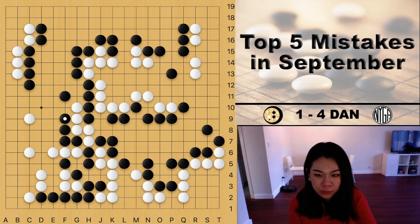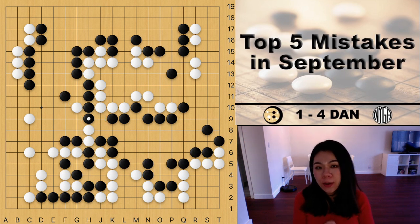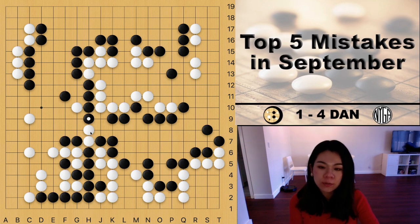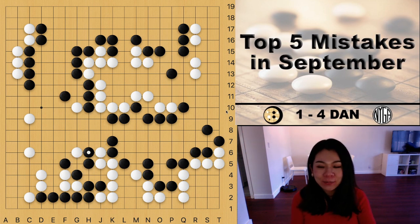White can Atari those two stones any time it wants. The key point in this life and death situation is that black needs to kill the two white stones or the entire group in the center. If white pushes, black can block, push, then cut. Since black has the bump move, the two white stones are already captured. Whether white makes the Atari move first or not is the same — as long as black has a stone in the center, black can use Atari and bump to capture those two white stones. Unfortunately, in the actual game black didn't see this push and cut, the entire group died, and white won the game.